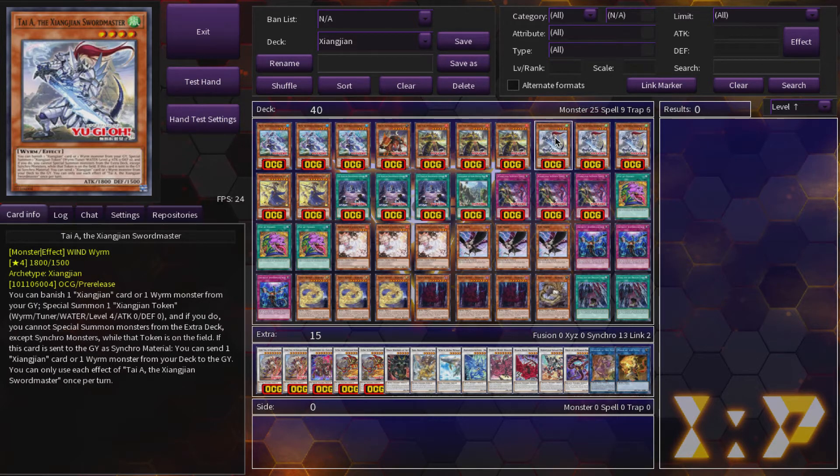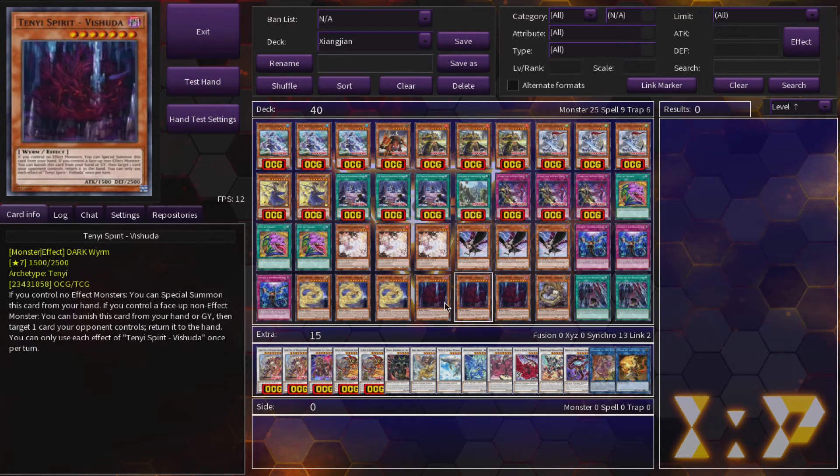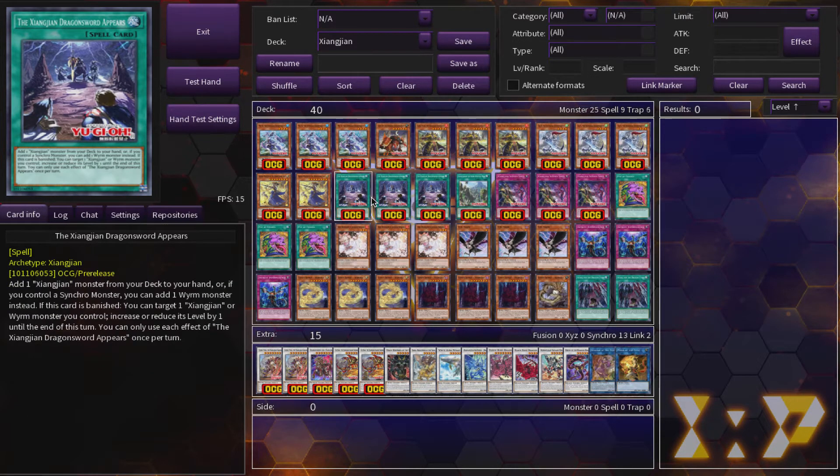We have the other starter of the deck which is a little bit slower but equally as good — it's Tai Ah the Zhang Zhang Swordmaster. It's basically a similar effect to Mo Ye, but his effect requires you to banish a card from the graveyard and then summon a token. The second part of the effect is that if it's used as synchro material, you can send a Zhang Zhang card or a Wyrm monster from your deck to the graveyard. So you have access to send your trap — which you can banish and get pluses in the form of another token — or you can send either of the Tenyis to the grave. I play two of the Zhang Zhang Swordmaster of the Illusionary Iris. It's a good card, but it's searchable and it's a brick in your hand, so two is more than enough. I'm playing three Zhang Zhang Dragon Sword — it's a searcher for any of your Zhang Zhang monsters, and if you control a synchro monster you can search for any Wyrm in your deck.